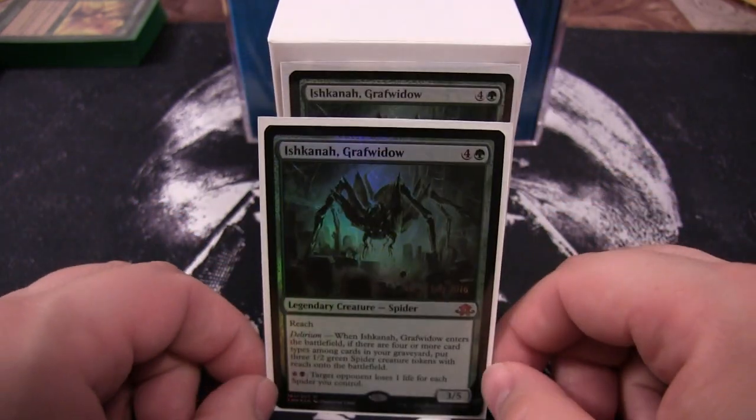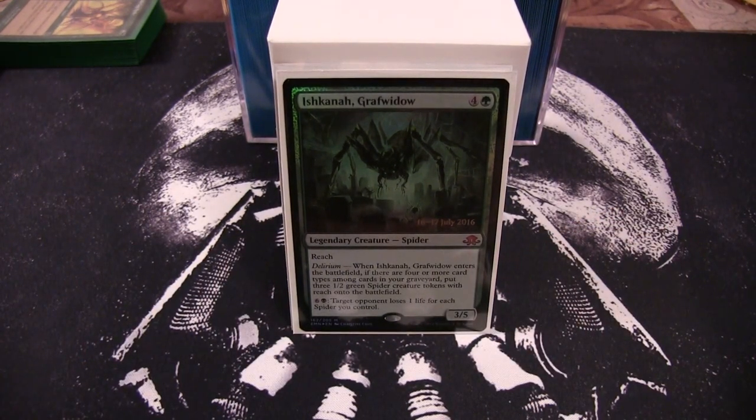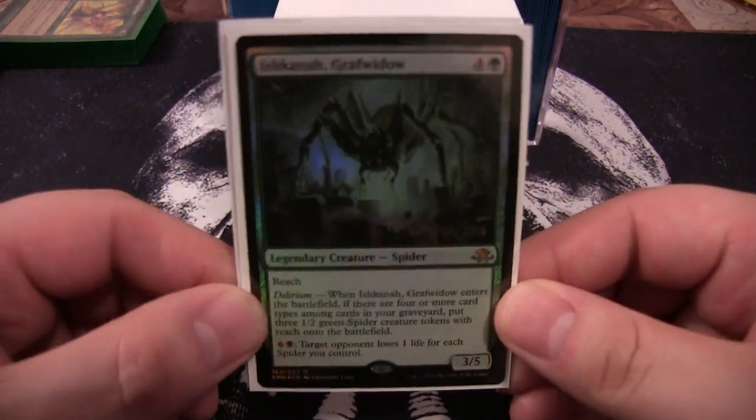She also has the ability: pay six and a black, and target opponent loses one life for each spider you control. That makes her a Golgari-colored general, so this is a black-green deck. The deck wants to achieve delirium when you cast Ishkana to get those baby spiders, so we have instant-speed spot removal, ramp via sorceries, enchantments, and a couple of artifacts for permanent-based removal — all to hit delirium easier and then drain opponents with her last ability.